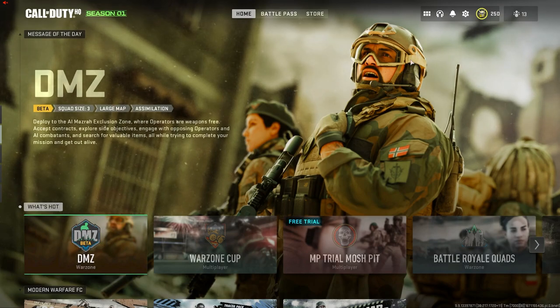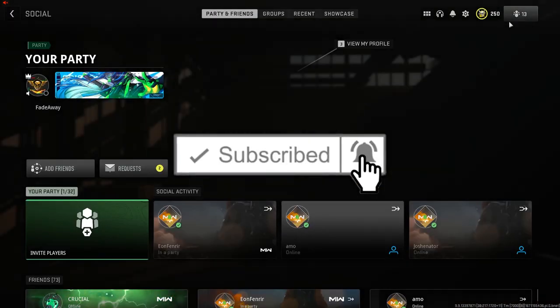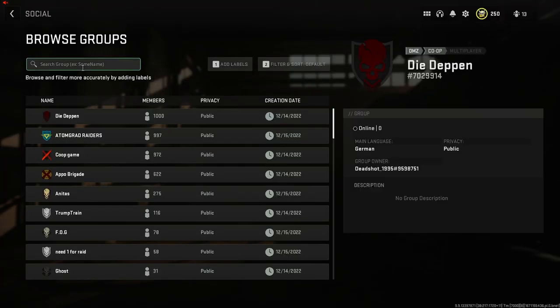Alright guys, to start this off you're gonna want to go to the menu screen and go to the top right and click on Social. From here you're gonna join a group — go to Browse Groups and type in